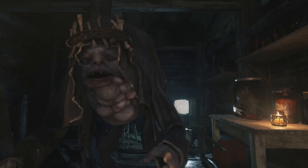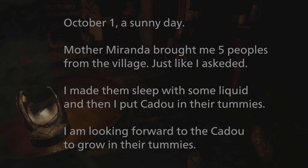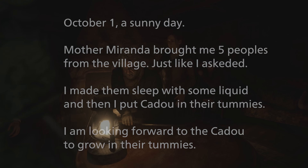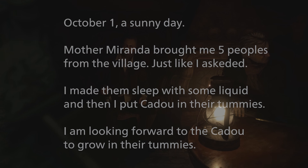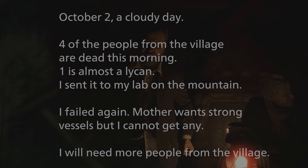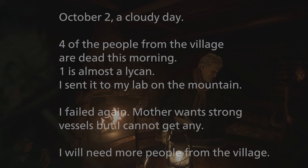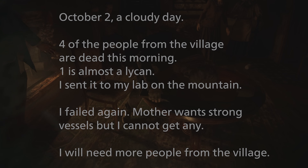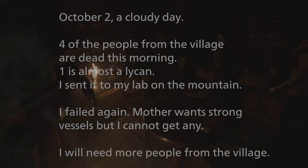We can find notes detailing his experiments using the Cadou. One reads: 'October 1. A sunny day. Mother Miranda brought me five people from the village, just like I asked. I made them sleep with some liquid, and then I put Cadou in their tummies. October 2. A cloudy day. Four of the people from the village are dead this morning. One is almost a lichen. I sent it to my lab on the mountain. I failed again. Mother wants a strong vessel but I cannot get any. I will need more people from the village.' As much of a pitiful and sad state Moreau was, we have to remember that this guy was just as evil as any villain, doing anything he could to appease Mother Miranda.